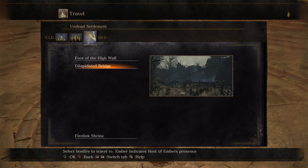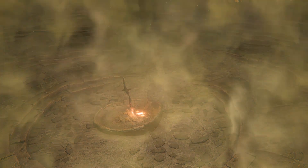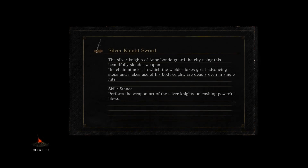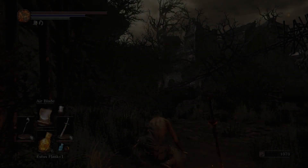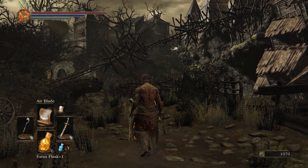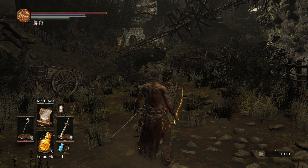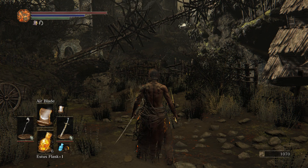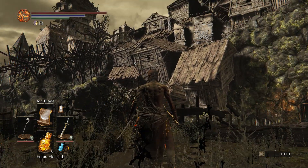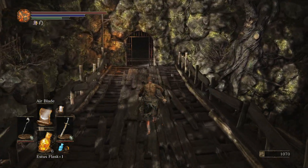Let's hop right back in there into the dilapidated bridge. I love the silver knight sword from Dark Souls 1. The undead settlement is divided into three parts: the left side which we did last video, a middle, and a right side. I think we should start with the middle here.